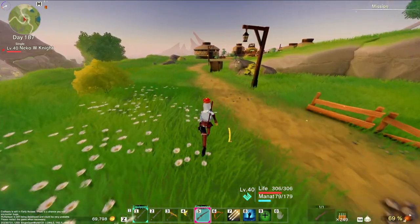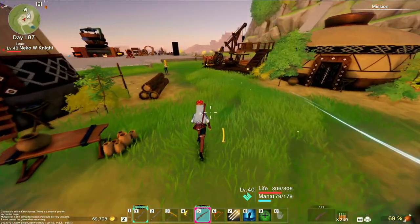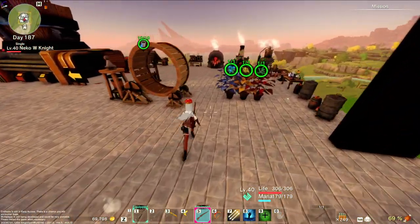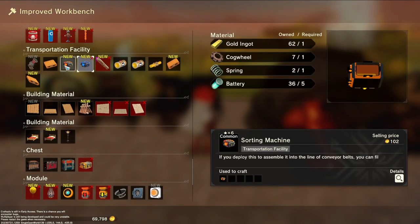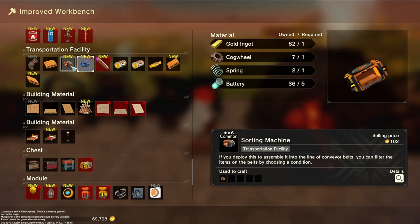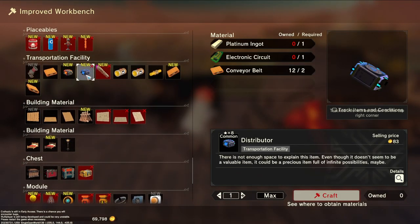Beginning to feel hungry. At least you guys, if you haven't gotten to this point, will know what to do — they did quite a bit of improvement. Where do we get the engines and stuff — I think here. They also added a distributor and a sorting machine. The sorter, I think, sorts out anything you don't want or sends through what you do want. I think the distributor does the same thing but split — they look almost identical other than one seems to have a storage and the other doesn't.